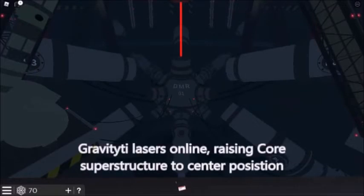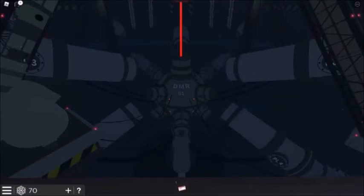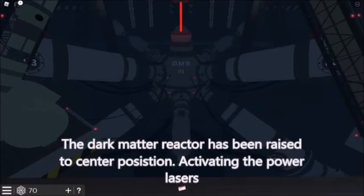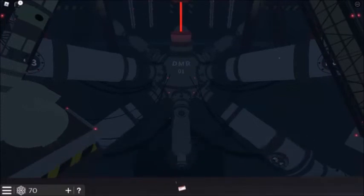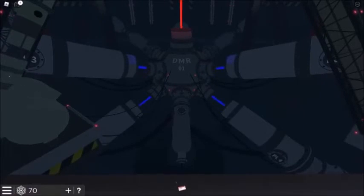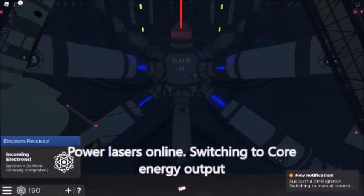Gravity lasers online, raising core superstructure to center position. The dark matter reactor has been raised to center position, activating the power lasers. Power lasers online, switching to core energy output.